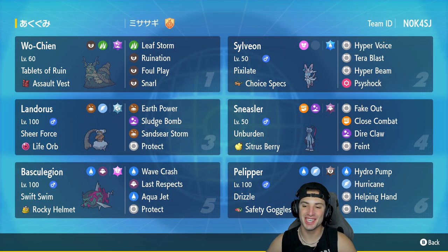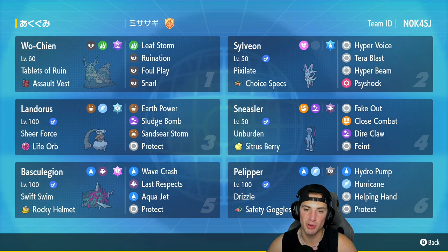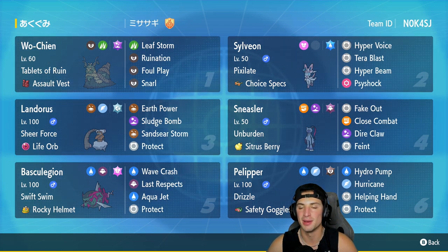What's going on everybody, Jeans here back again bringing you guys some more competitive ranked double battles for Pokemon Scarlet and Pokemon Violet. In today's video we are stepping away from a lot of the meta Pokemon and using a fun team for Regulation D. We are rocking out with a Sylveon team that also features the rain combo — Basculation and Pelipper — we got Sneasler, Wochian, and Sheer Force Landorus. A really cool team, a lot of these Pokemon you don't see too much on the ranked ladder.